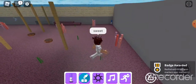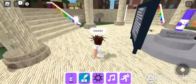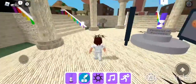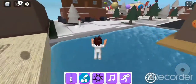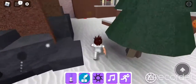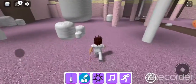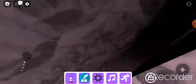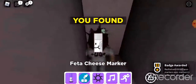Next, we have the Candyland marker, so you want to go to spawn and then go to the Candyland area. This one is really easy — it's probably the easiest marker in this update. Go over here, go back here, and boom. That was so easy.